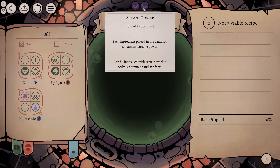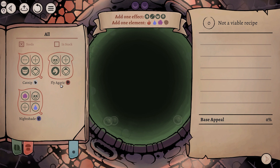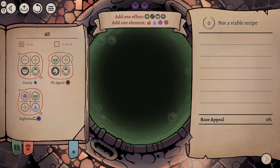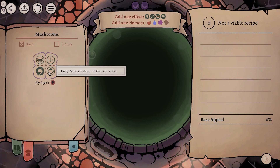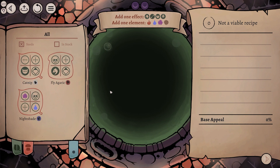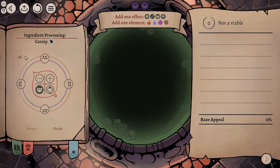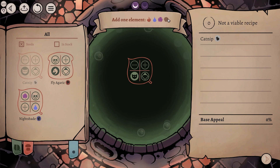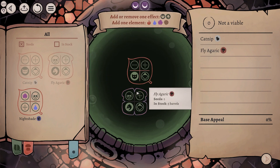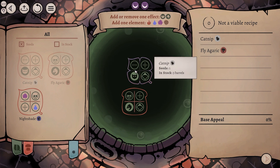So what we're going to need to do is we're going to need to actually get to potion designing. This is kind of cool. So here's what we can do. We can use all of these components. Now this is catnip, fly agaric, and nightshade. Some of them are mushrooms. The fly agaric is a mushroom, totally unpronounceable. And then the catnip and the nightshade are herbs. What we do is we add these components into the pot here. We add them into the pot and then we get a little hint up here. We can only add two components into the pot at any one time.